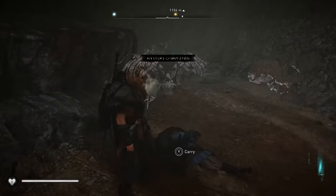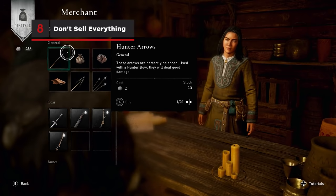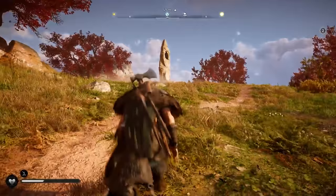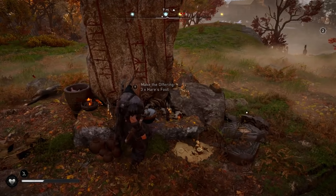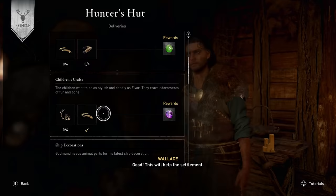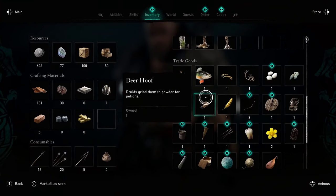As you pillage, loot, and hunt, you'll amass a lot of trade goods that can be sold at merchants for silver. However, some trade goods are more important than others. Mysterious altars around England may ask you to bring them animal parts, and you can also bring fish and animal parts to people in your settlement to exchange for rare rewards. Don't sell anything you get from animals just to be safe.